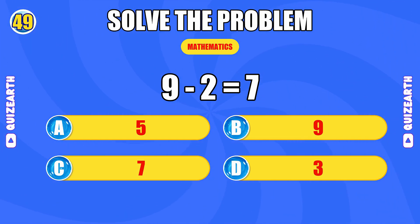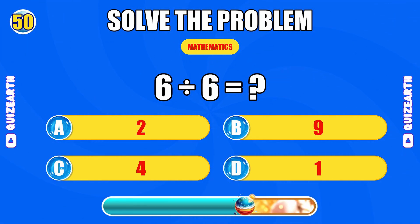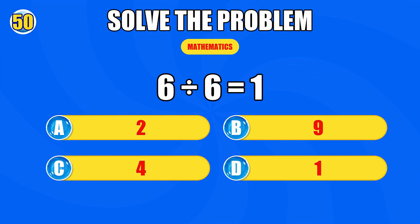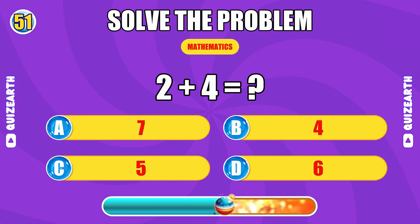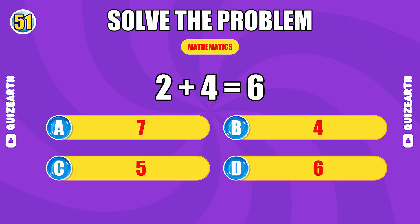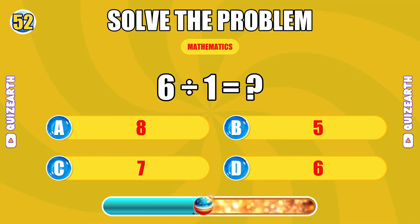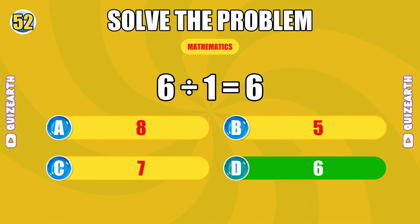Elite, the answer is seven. Electric, the answer is one. What do you get when you add two and four? Almost there, the answer is six. What is six divided by one? So close, the answer is six.